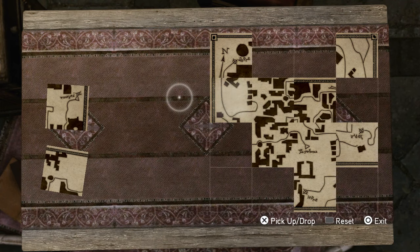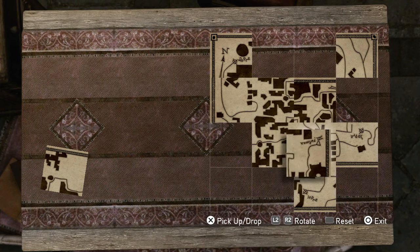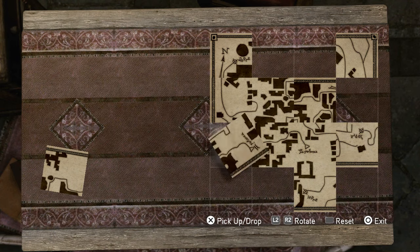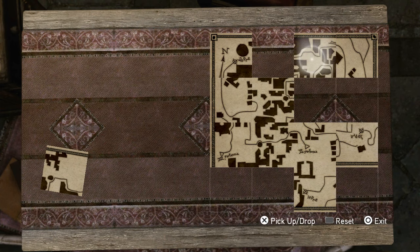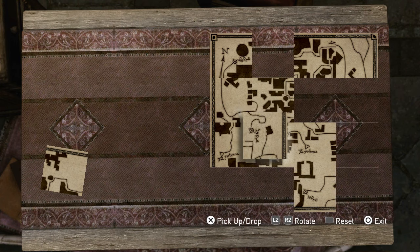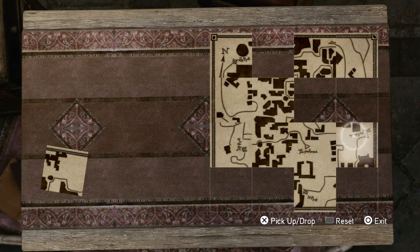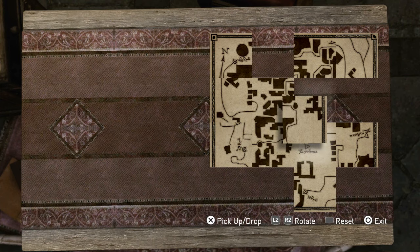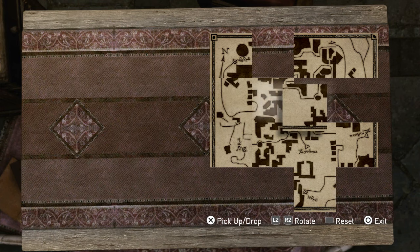Maybe that looks like it partially fits. This is a piece that could probably go here. I don't know — actually that fits, but that piece is wrong. There's no arrow. Those two match, these two match definitely. I doubt this matches — nope. I'll put that there, let's see here. Doesn't look like that matches anywhere.